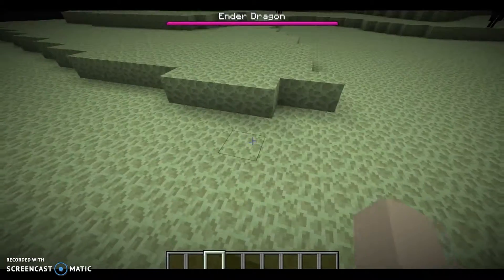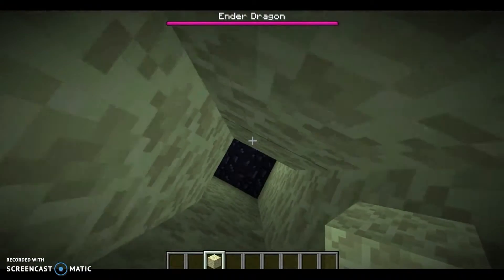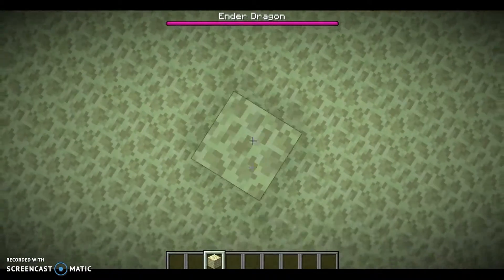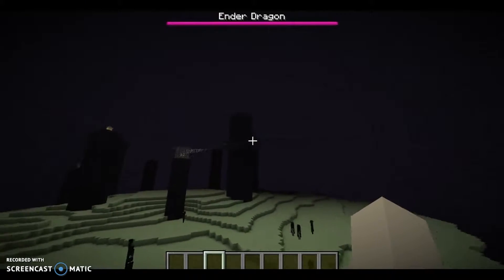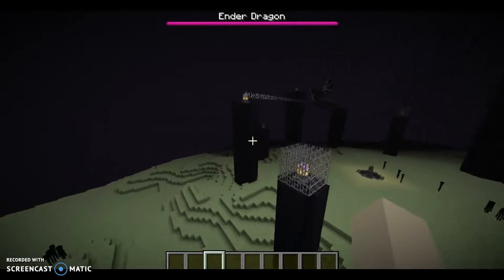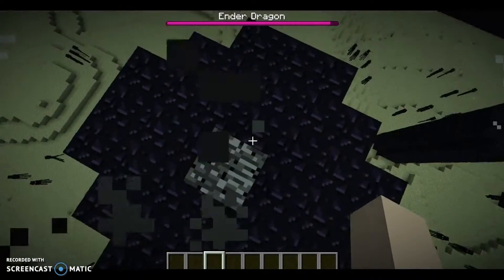I'm just going to work my way out of here. And just so the ender dragon doesn't lay on here, let me just go with him. And there you go — you have the ender dragon right here. It's your end place there, which you can destroy.